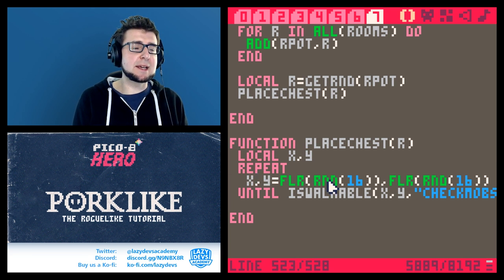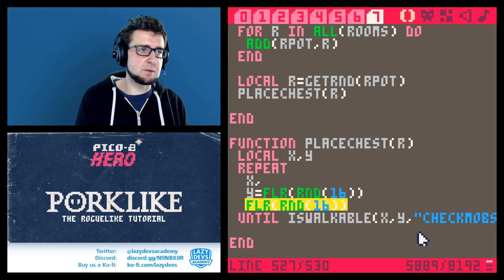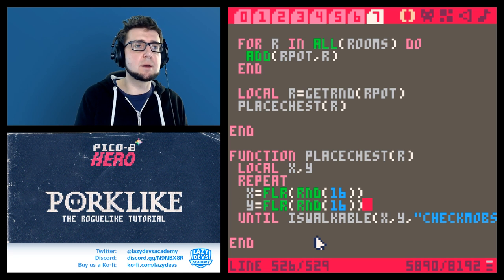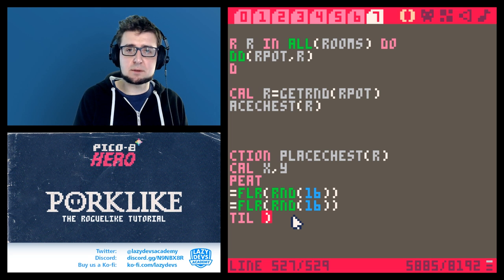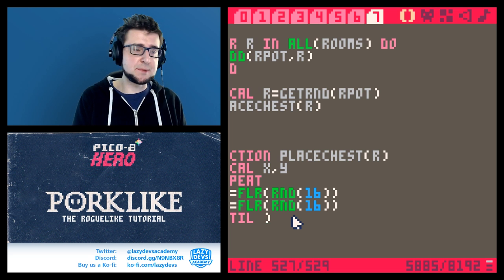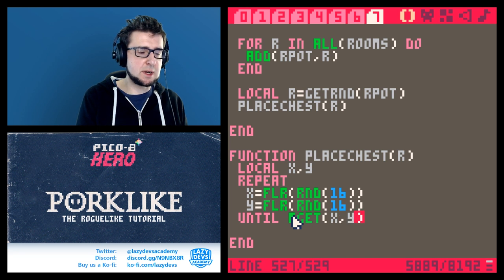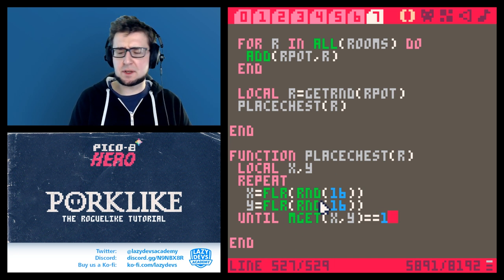We're not picking a completely random spot on the map — we're picking a random spot from this individual room. We're checking if mget(x, y) equals 1 — if we find a pristine spot. There are no decorations at this point, so we can do that.